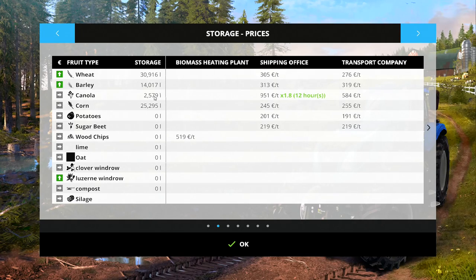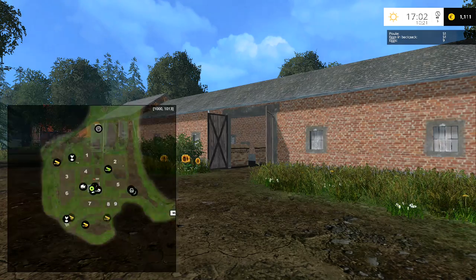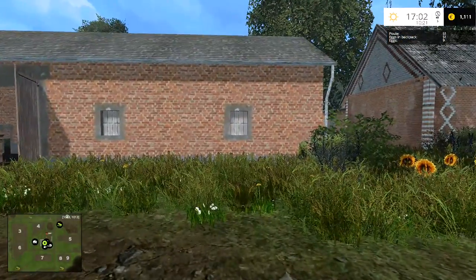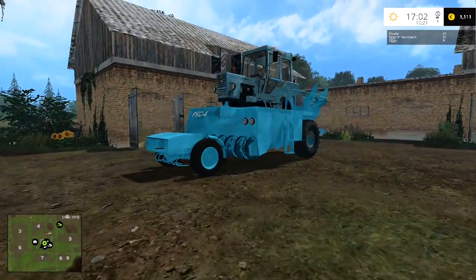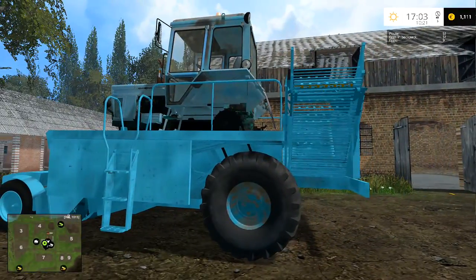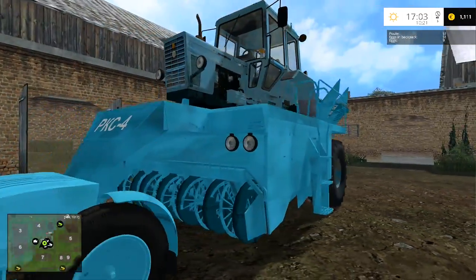We've just had a great demand come up for canola and we only have two and a half thousand liters of canola in there, so it's not really worth bothering with right now — we'd get 950 at the shipping office. The shipping office is just down the road. But let's take a quick look at this machine first.